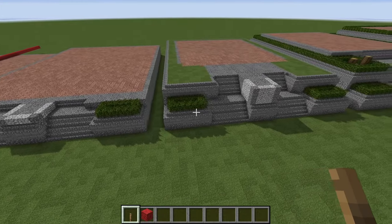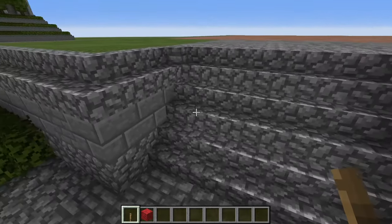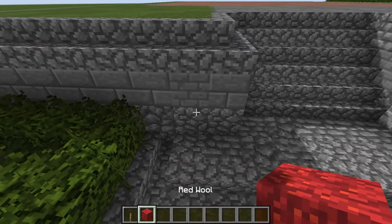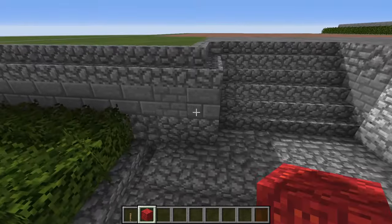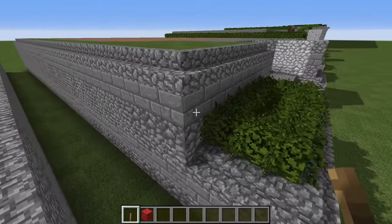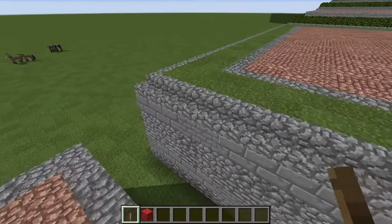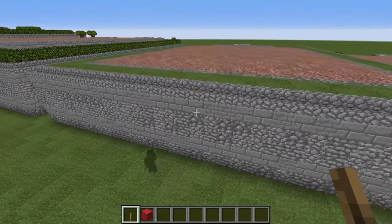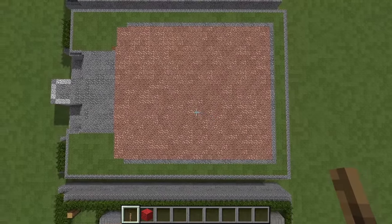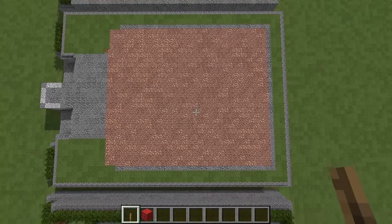Moving to the next phase, you're building up your stairs again in three-block flights, putting in cobblestone and then stone bricks on top, with cobblestone stairs all the way around the sides and back. Up top you also want to lay out the grass or dirt and have it spread as grass according to this pattern.